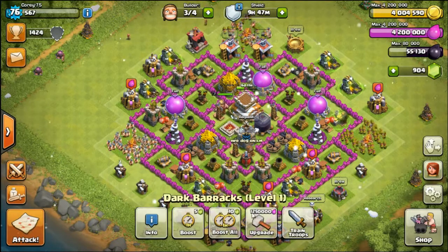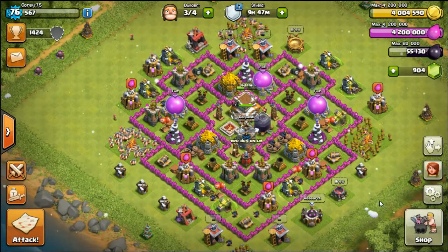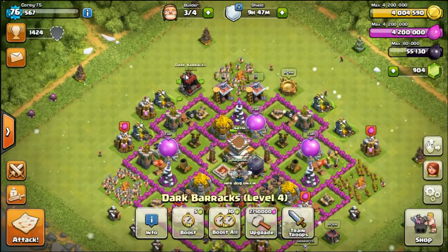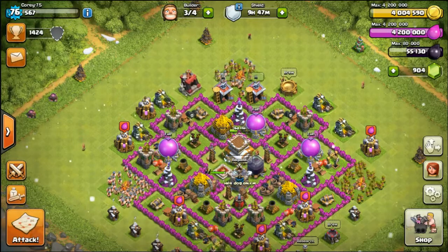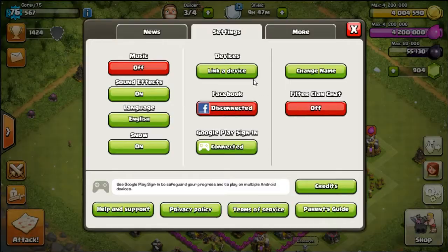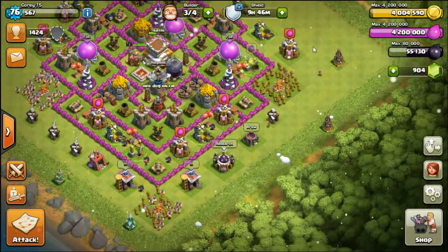Another thing that I was thinking about upgrading is this dark barracks right here. It is only level 1, so I will get that done soon. And that one is already level 4, so I can't upgrade that again until I get up to Town Hall 8, which I'm thinking about doing. Since I'm not sure how long you can boost these for, you can still do the winter gem special to boost all the collectors for one gem. So that's what I've been doing.